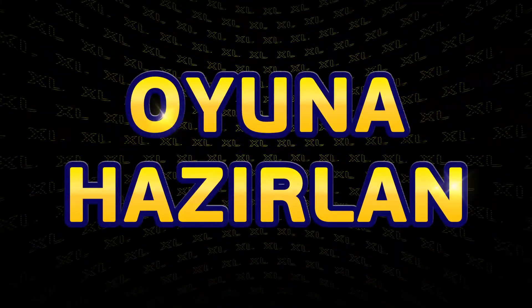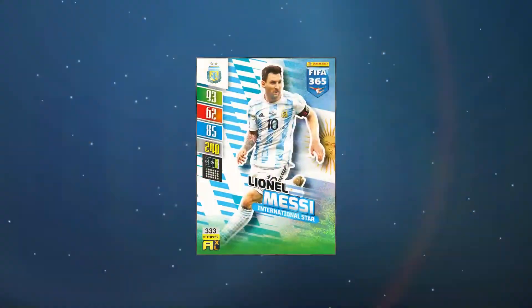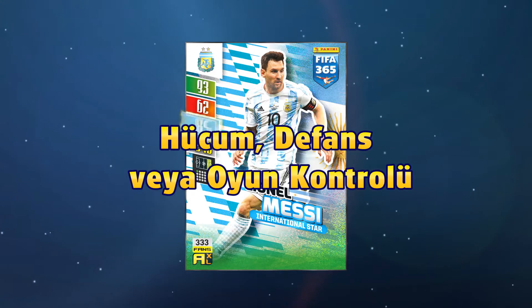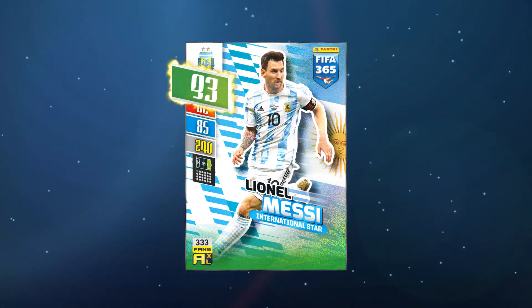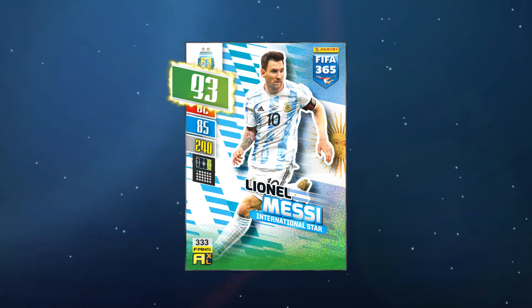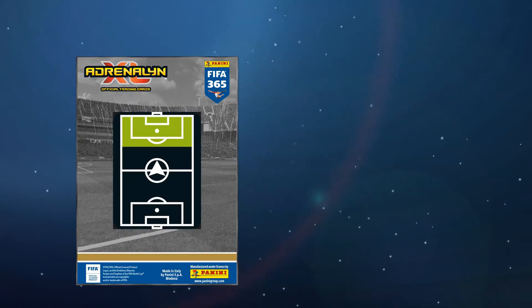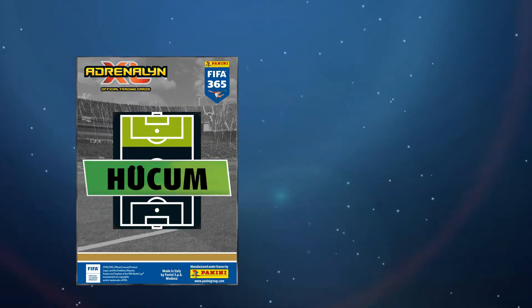Start a game. Once both users have chosen their teams, we flip a coin to decide who goes first. The user who starts a round can choose which value to play: attack, defense, or game control. Most users will choose the highest value of the selected card, but you might want to use your own tactic to trick your opponent. In case of a striker, the highest value is the attack value. The opponent only sees the backside of the selected card, but an indicator will tell him which kind of value has been chosen.